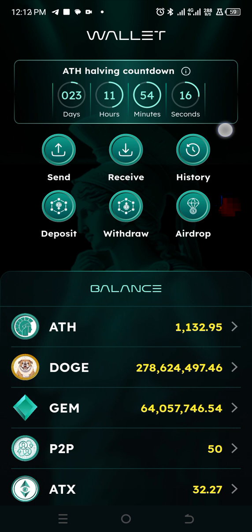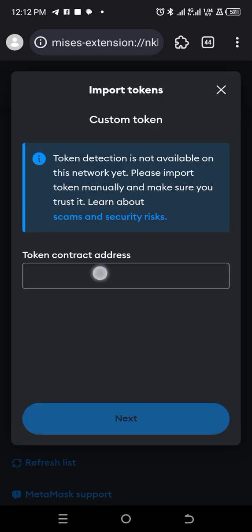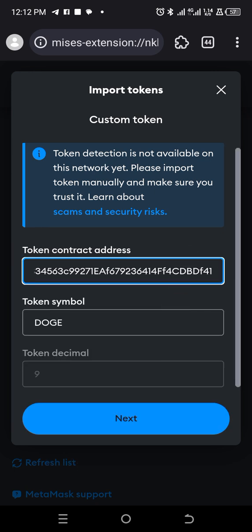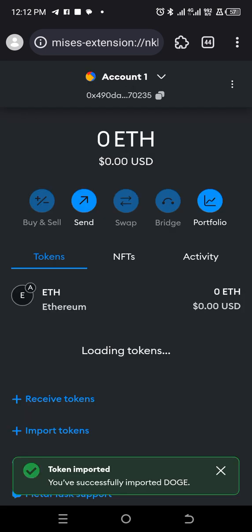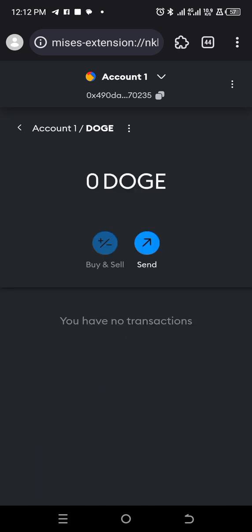So we're back to Metamask and we want to import the Dodge contract address, which I'm going to add to the description part of this video. Simply go to the description part of this video to get the Dodge address after adding the Aten network on your Metamask. Simply click on 'Import Tokens' and paste the Dodge contract address from the description. As you can see, it has popped already — just click Next and then click Import. Give it some time to load and Dodge has come. Click on Dodge and copy your address.